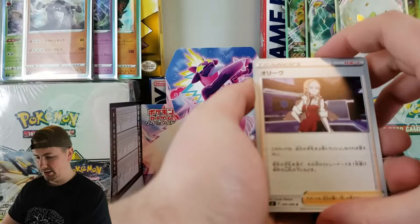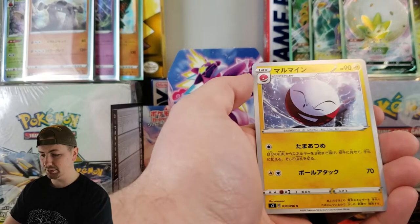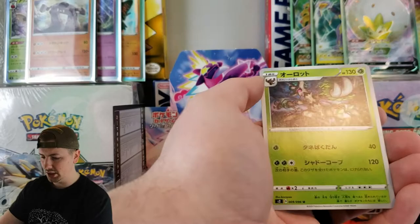We've got whatever her name is — Oleana, Wingull — it's probably not Oceana, that's just the only thing that pops in my head. Electrode, Barboach, and Trevenant.